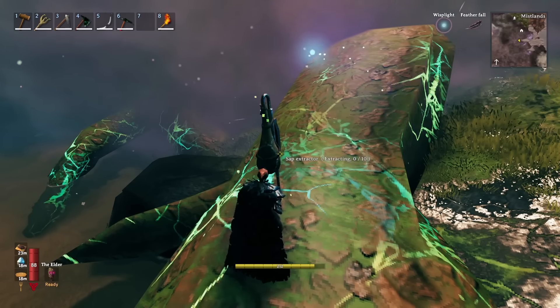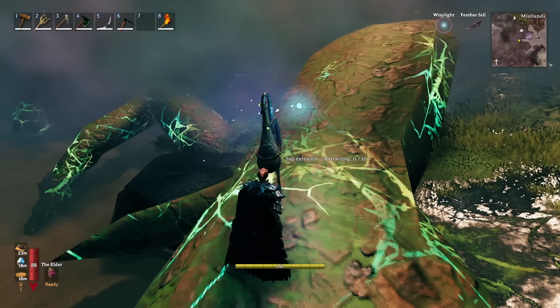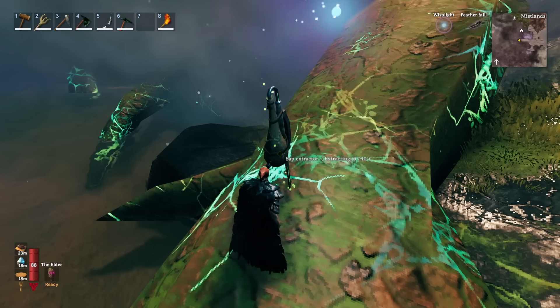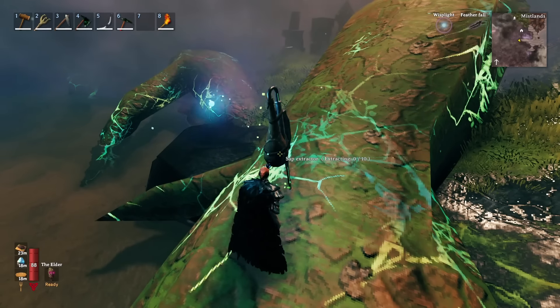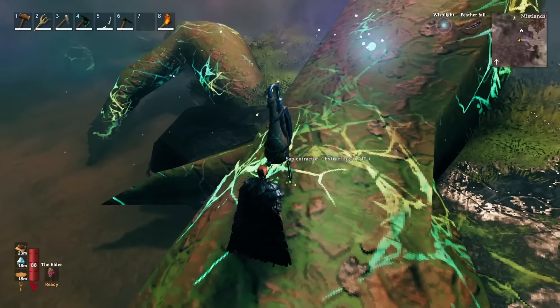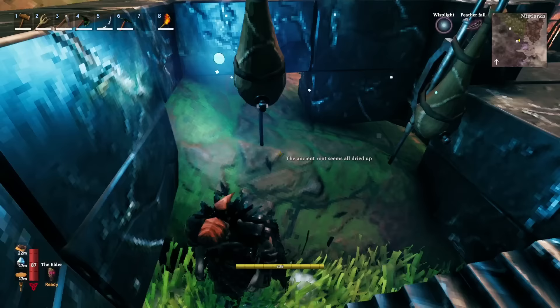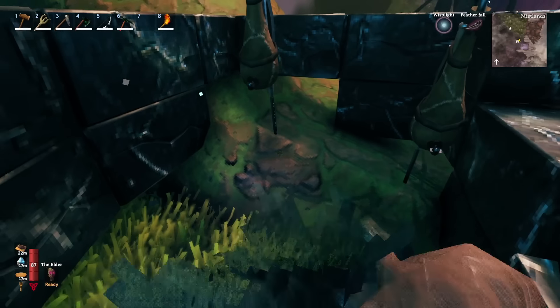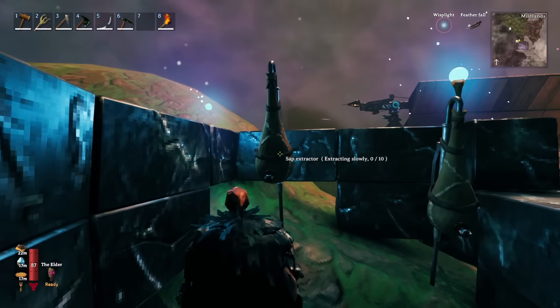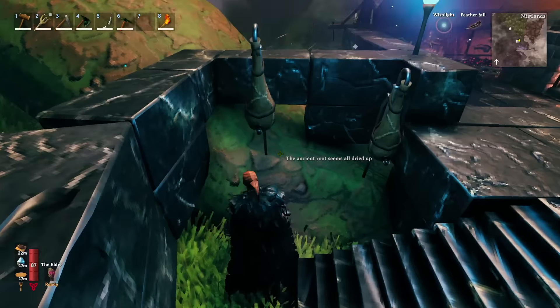As you can see, it's telling you that it is extracting the sap and extracting at normal speed. After a little bit of time this will fill up and it will have sap in it, and you can just walk up to it and hit E to extract the sap — the same way you do beehives. Note that even when the root is all dried up you can still extract sap from it.